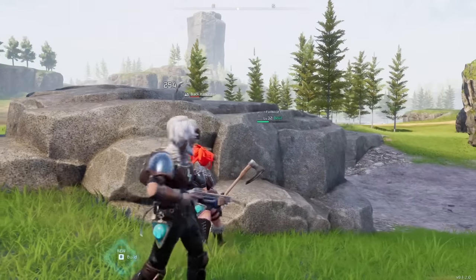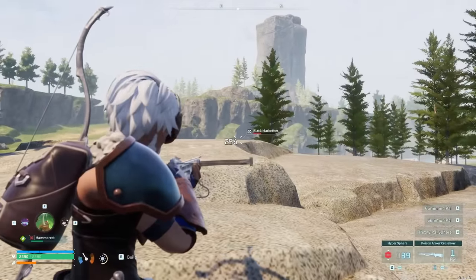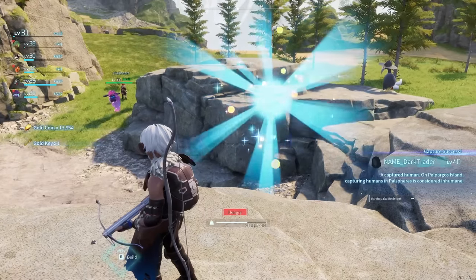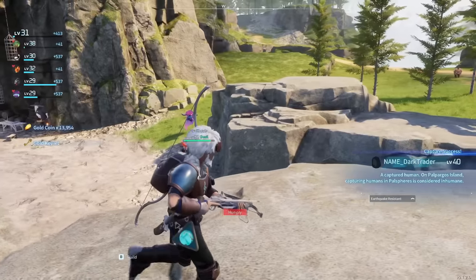We can line of sight him with this poison arrow and see how it's doing — it's doing ticks of 254 right now. And we've captured him at 100%. His name is Dark Traitor — he doesn't even have a real name when you catch him.